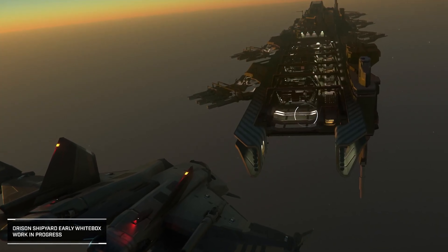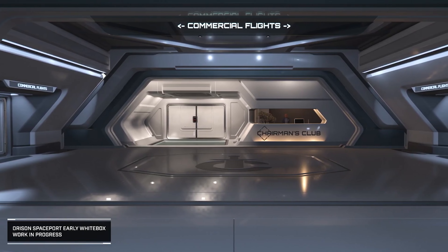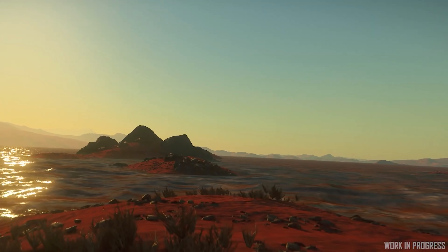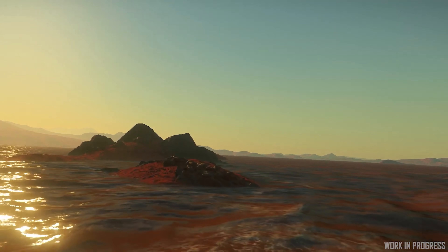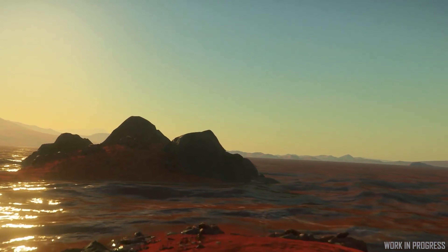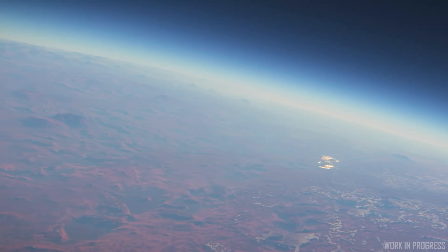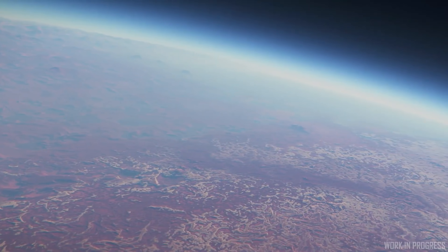They are hard at work on the Pyro system as well. Planetary tech is going to continue to receive prettiness updates and they'll be integrating that. They are now able to add displacement on a per-asset basis, which will make a lot of the planetary assets look a lot better. They have updated painting tools which give them much more flexibility and speed in building out planets and moons. Building out the tools and standard system gets their tooling and assets correct, allowing them to build out the universe significantly more quickly.